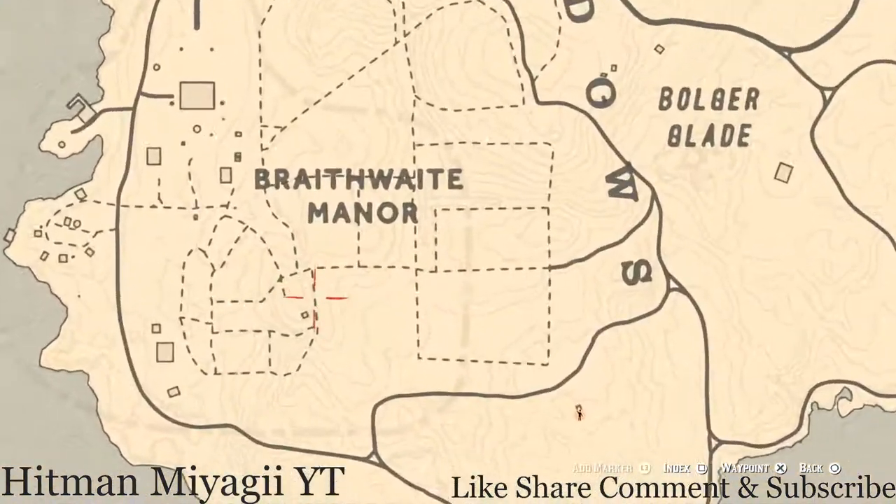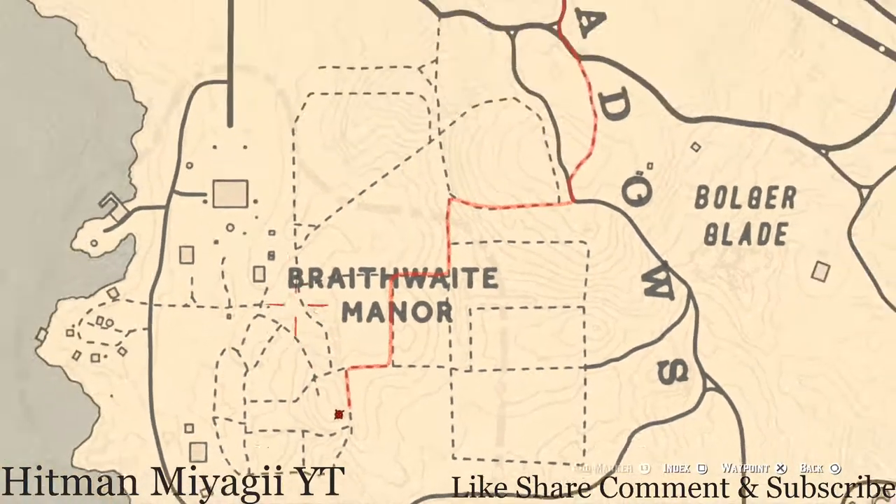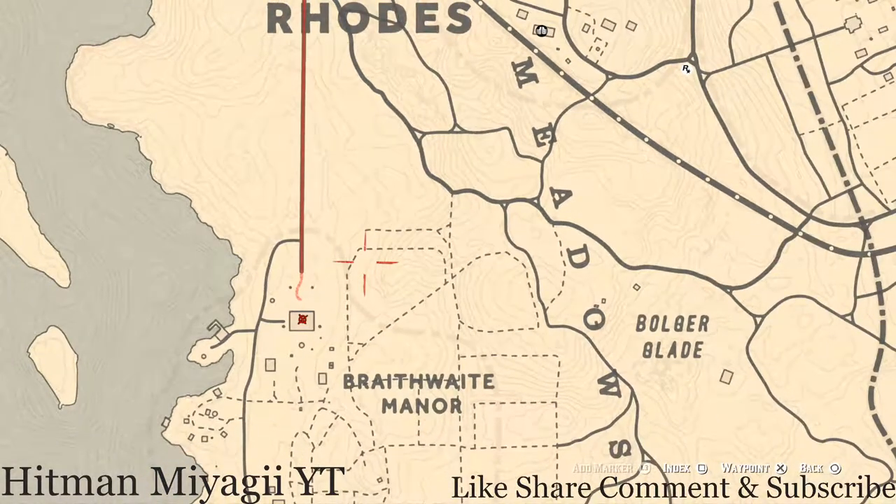There is a tarot card inside this little house right here — go and grab that. This is a Ten of Pentacles, inside a fallen box inside the Braithwaite Manor home. Inside Braithwaite Manor there's also a Cherrywood Comb, which is upstairs in a chest in one of the rooms — a chest at the foot of the bed. It doesn't look like a treasure chest but like a furniture chest, since this is a high-end family home.